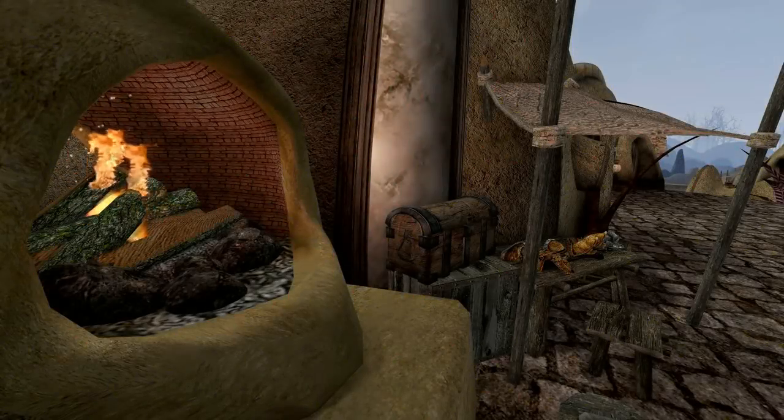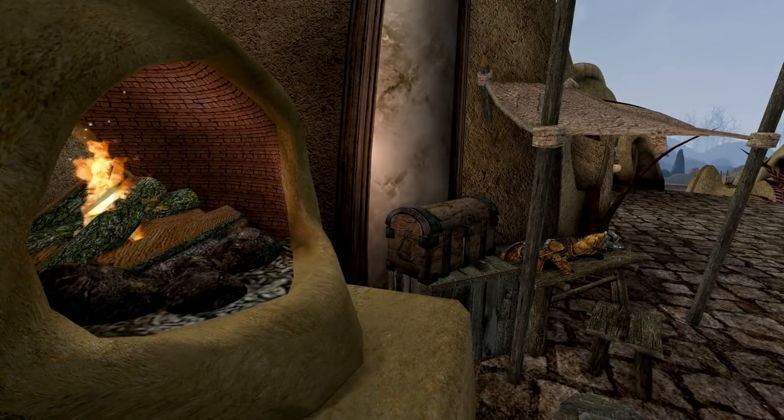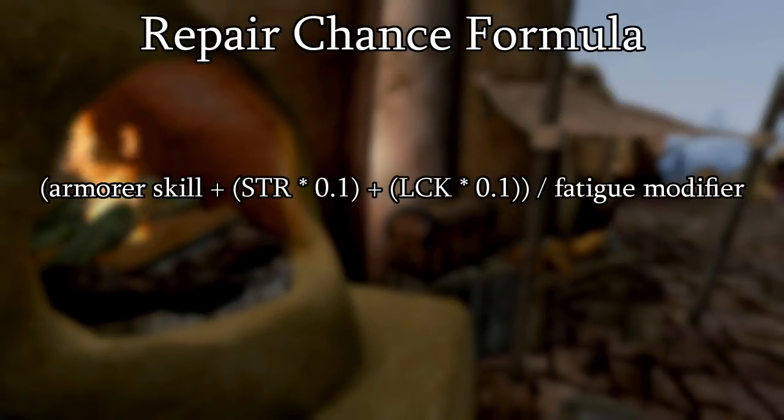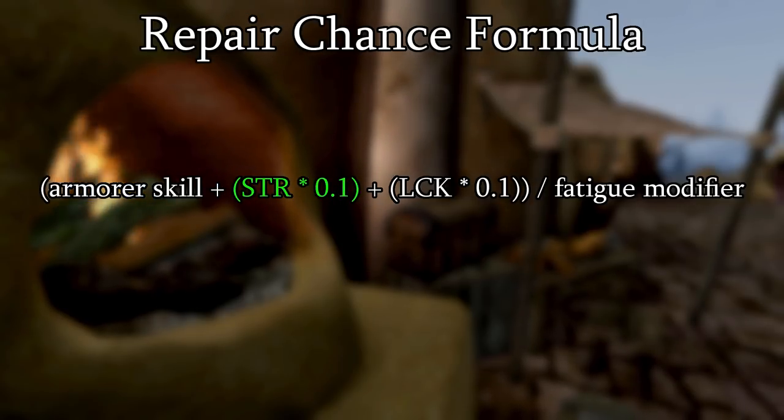Let's take a look at the formula used to determine our odds at repairing an item — it's on screen now. The strength attribute factors into the formula just as the luck attribute does, both of which are weighted equally. Naturally, the armorer skill is most valuable, with one armorer skill point equal to 10 points in either strength or luck. Finally, all of this is impacted by the fatigue modifier.